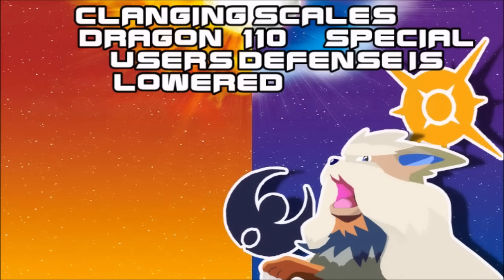Then we got Clanging Scales, which is of course Kommo-o's new Dragon-type move. It doesn't look to be all that good to be completely honest, but I'm open to being wrong about this. 100 base special attack Dragon-based is not bad — it's just the aftermath that just isn't really worth it.